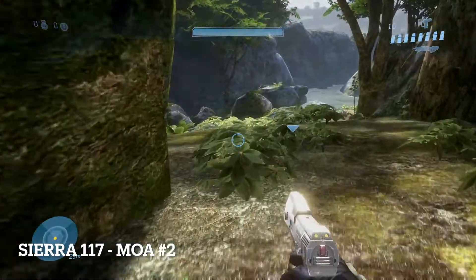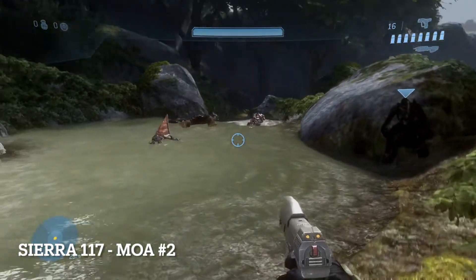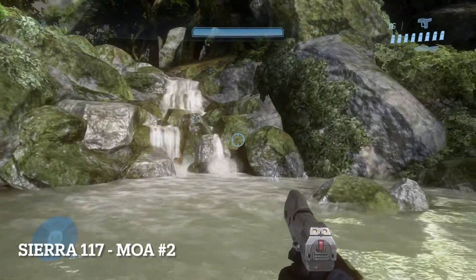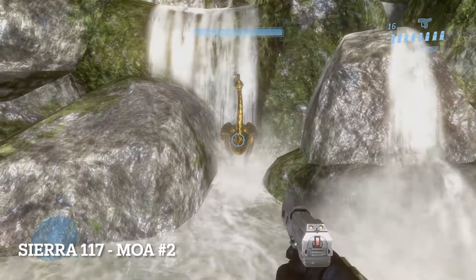The second MOA is found at the First Covenant dropship area. Neutralize the enemies and turn around towards the small waterfall. The MOA can be found among the rocks.